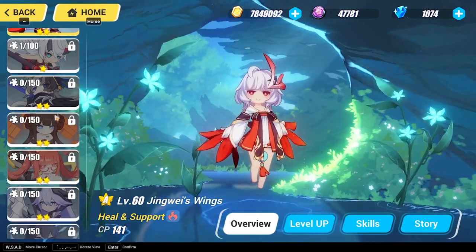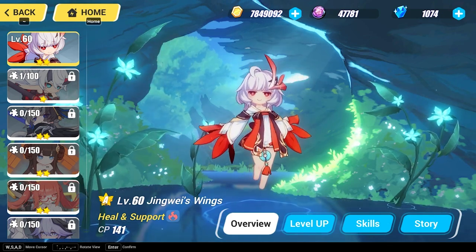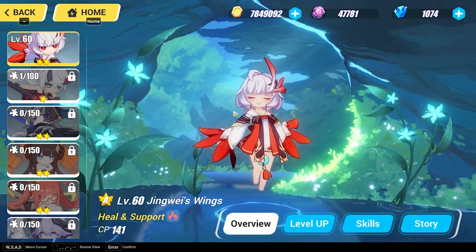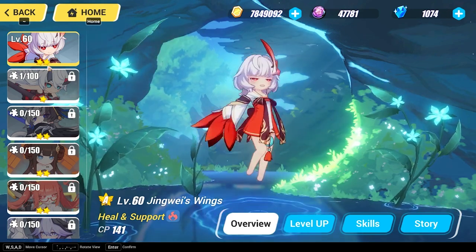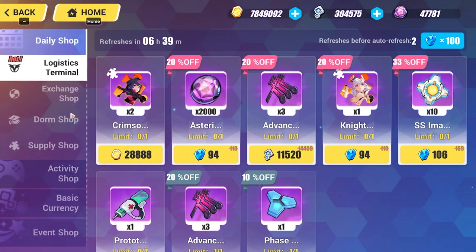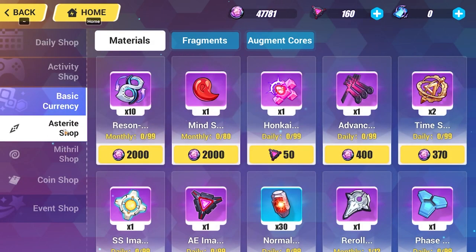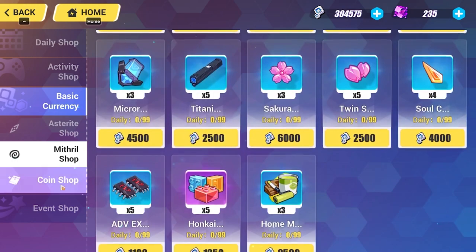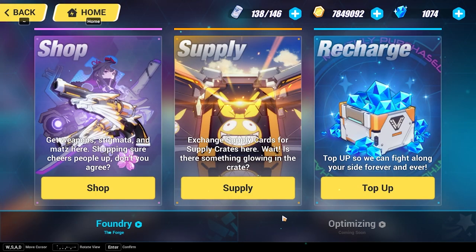In the elves tab, all your elves are listed on the left. I only have one elf — she heals me and is really good. You don't necessarily need elves at all. The supply tab is basically the shop: there's a daily shop, activity shop, and currency shop. The free-to-play currencies are Asterite and Mythril, and you can also buy coins there. There's also an event shop for event items.